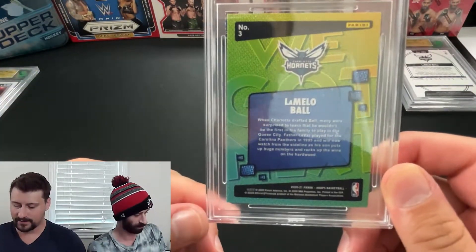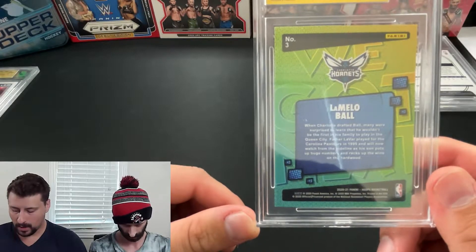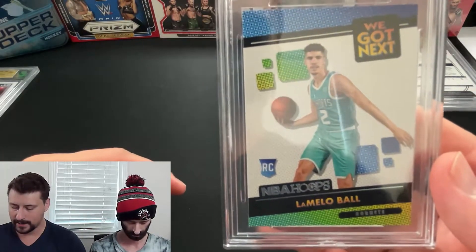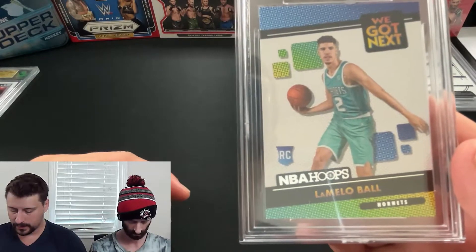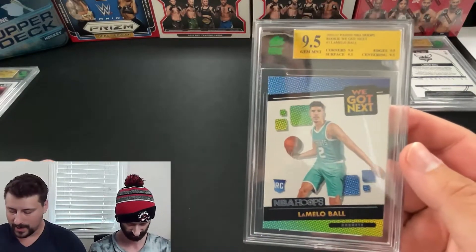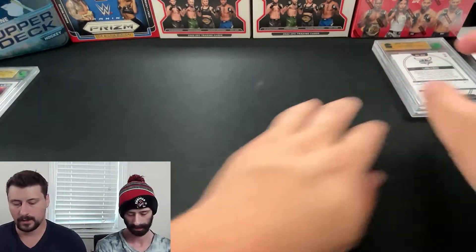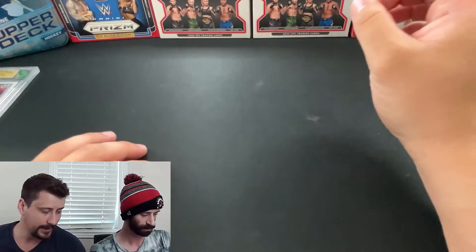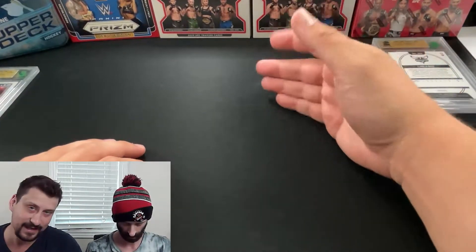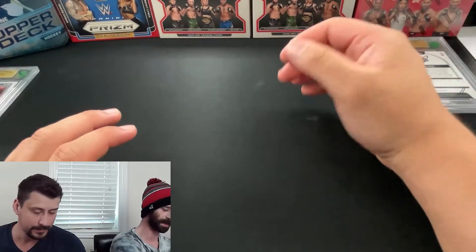Moving on to basketball — three cards, all from the NBA Hoops box Chris opened on this channel. We have a LaMelo Ball insert called 'We Got Next.' LaMelo has had a great start to his career and we have a 9.5 insert. Very solid — I'm happy with that. I think he's going to do very well. The sky's the limit if he dedicates himself and continues to improve the way he has.